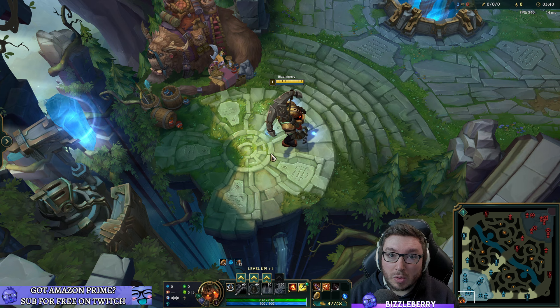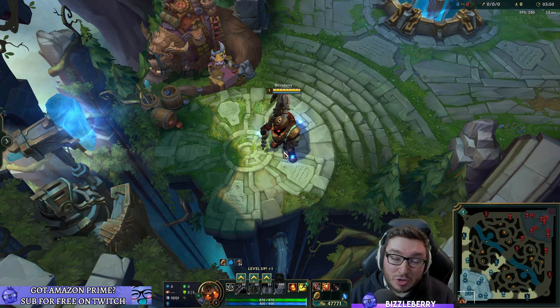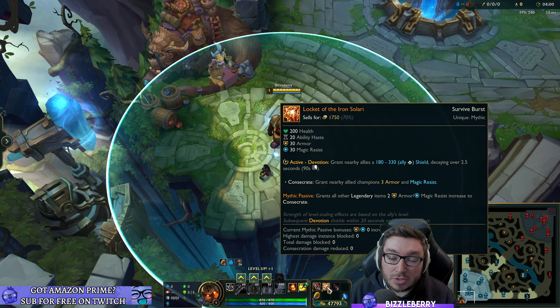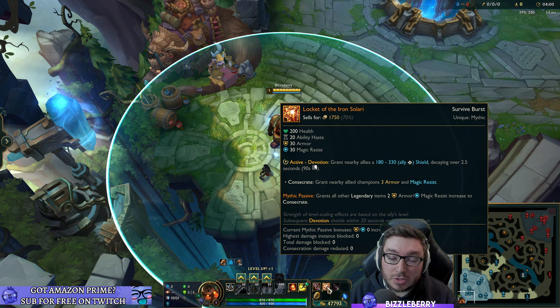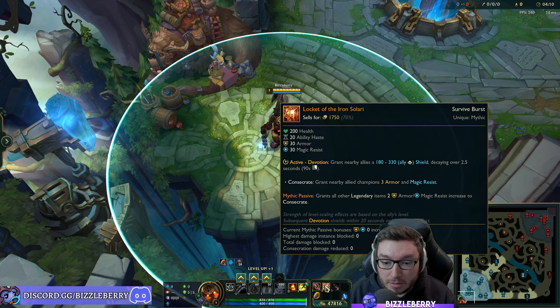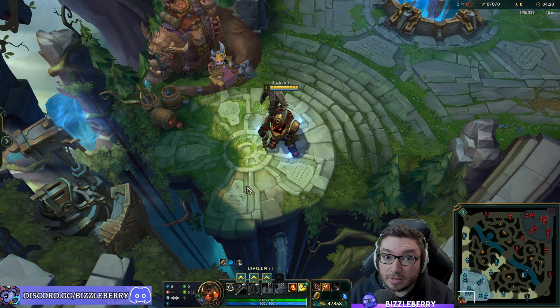The Locket aura adds up quite nicely since many games end earlier and builds lean toward flat penetration. Slowly increasing everyone's base armor and magic resistance diminishes assassin damage in particular. Once your Relic Shield completes as a legendary item, the aura goes to five armor and five magic resistance for everyone nearby — that's a meaningful mitigation of some damage items.